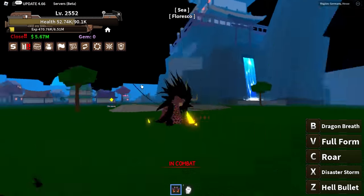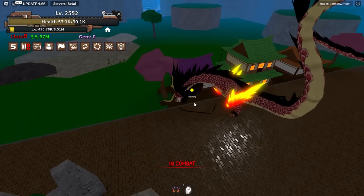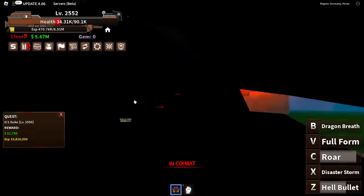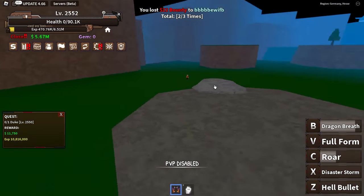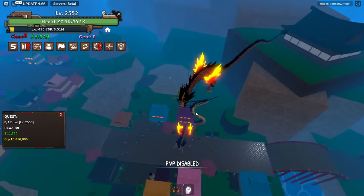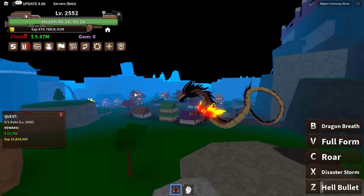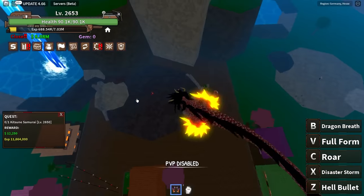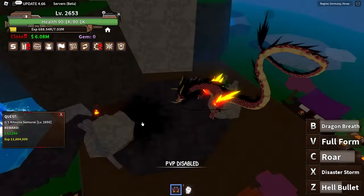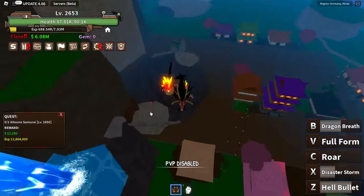We completed this quest — some guy rolled up on me but I'll take him down. Moving on to the next set of quests — we're at 2500, super close to 3000. Let's kill this guy — oh he's after me again! He's dead. All right here's the final boss of this whole area. They're actually tanking a full combo now — one more Roar should end it.